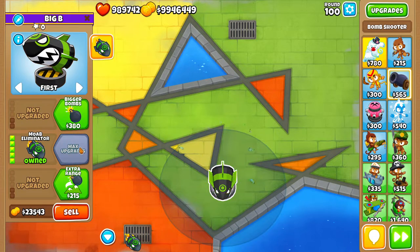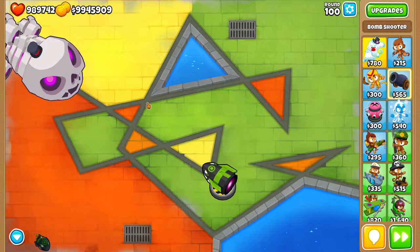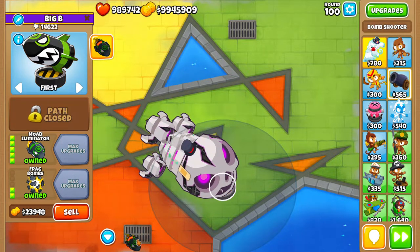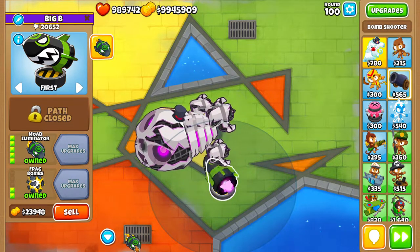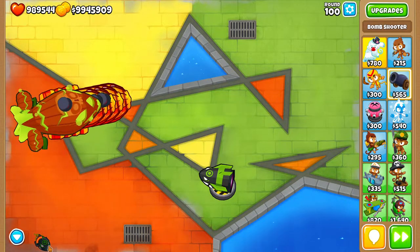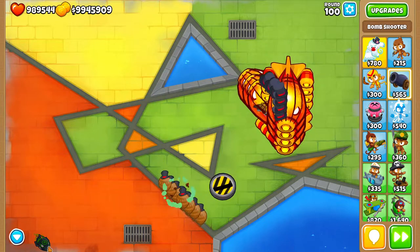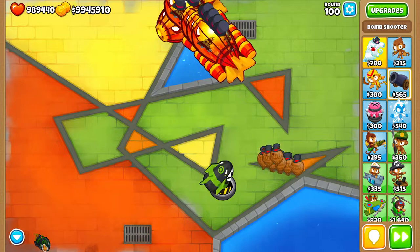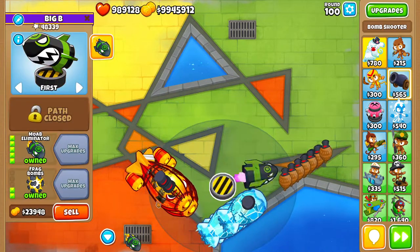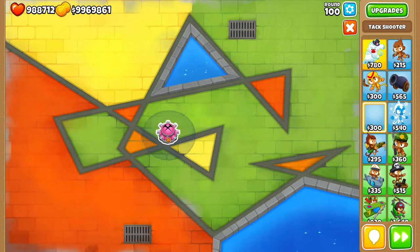The next one is the Moab Eliminator. It's a little more expensive but its main job is to pop BADs, so it kills this extremely quickly — 4,500 damage per ability. It'll even be able to take care of the ZOMGs inside, though it will leak DDTs and ceramics. There it goes, already popped. You can see it handles all the remaining bloons as well. He's only going to leak ceramics and DDTs — this guy is really great at dealing with MOAB-class bloons.